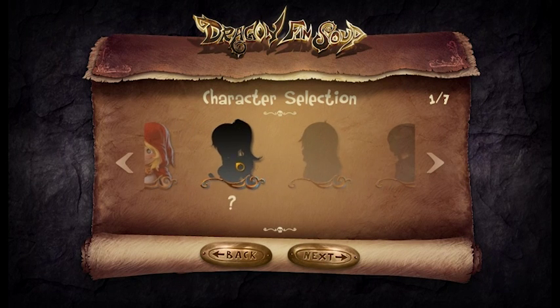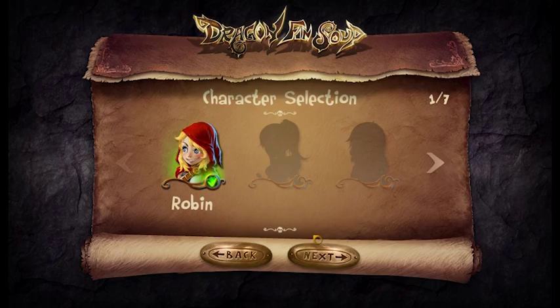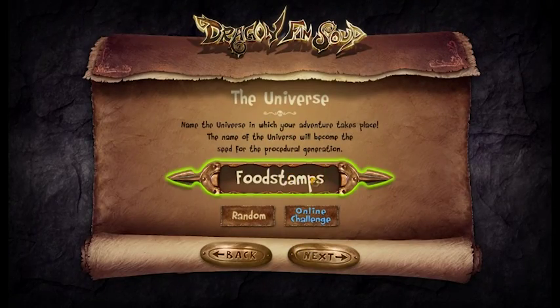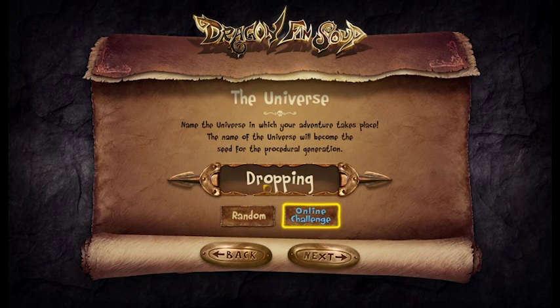There's no extra DLC or microtransactions. Here we have the universe seed too — you can use a random one, but if you want to participate in the online rankings, you have to use the seed of that week.